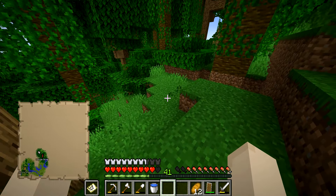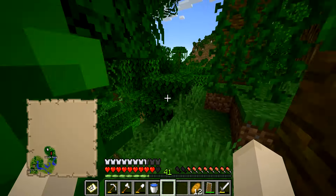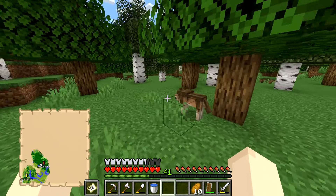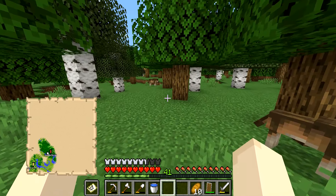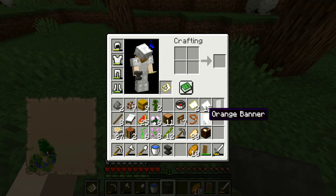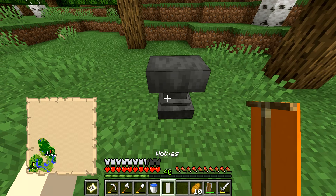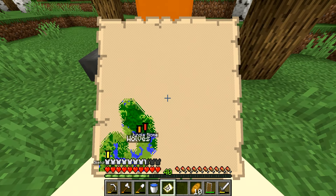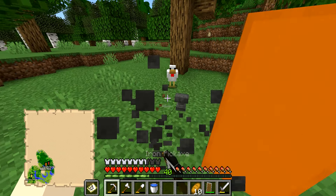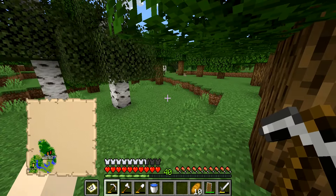Let me know what we should name this parrot. Oh my gosh — we have wolves! How are you doing? I don't have any bones, but I want to come back here with some. I'll take our orange 'miscellaneous' banner, rename it 'Wolves', and press it on the map — boom! Wolves are right next to the jungle biome. That reminds us we need to come back here and get some new best friends.